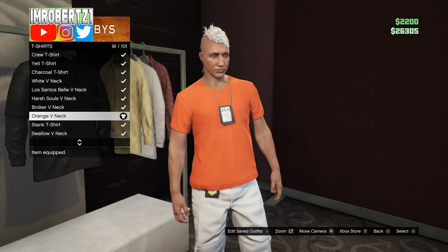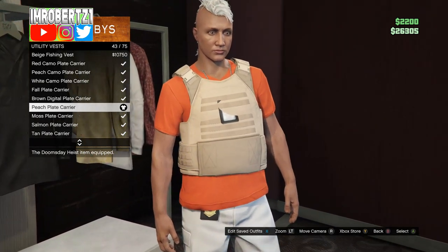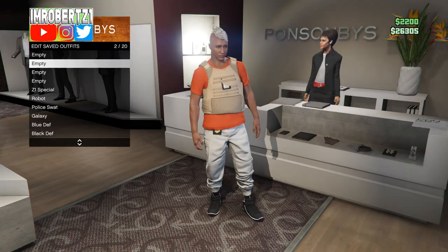Now add the orange v-neck t-shirt. Then put on a peach plate carrier utility vest. Now save this outfit.